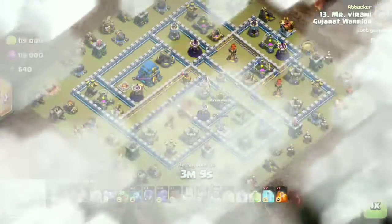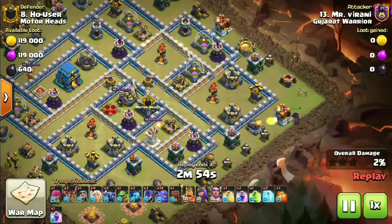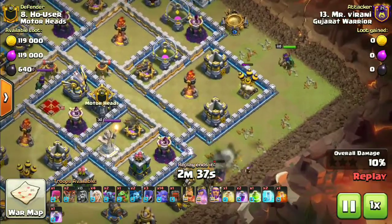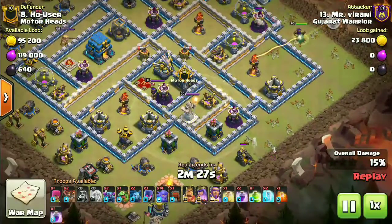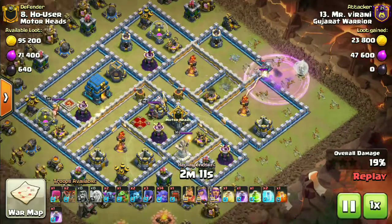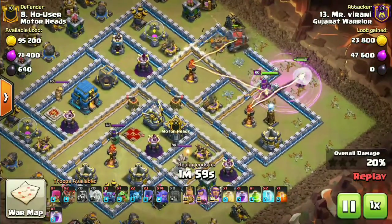For the last attack we have Mr. Virani coming in. The troops: bowlers, witches, PEKKAs, healers. Spells: a heal spell, two rage spells, one jump spell, two freeze spells, and a poison in the CC. One PEKKA and a wizard are creating that funnel. He's progressing patiently with the queen walk, took down the air defense with the queen. The queen walk is progressing and a rage spell ensures the queen stays alive, though she gets stuck in the wall. The wall wrecker is going down through one wall and through a bomb tower.